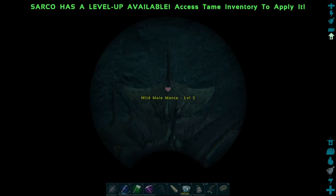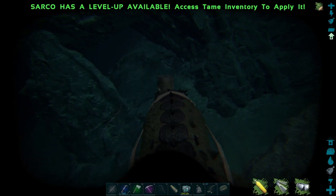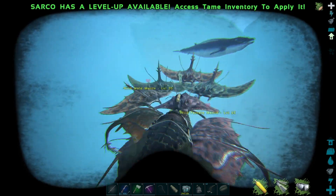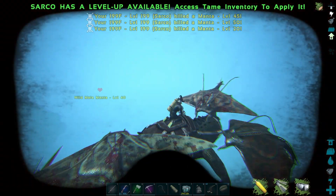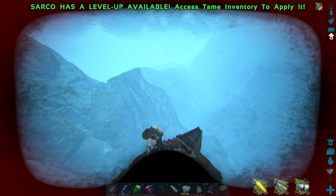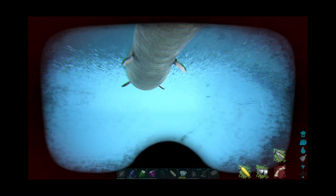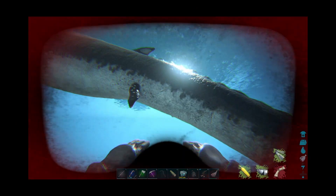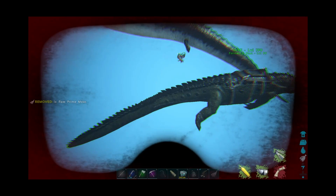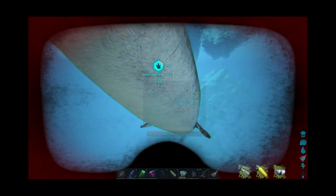Let's take out the mantis. Here is one — let's take out the mantis and look for raw prime meat. Pay attention to the mount's health. Put the taming food at the last slot of the hotbar and feed it to the target. It will take some time until it gets hungry again. A thousand years later.